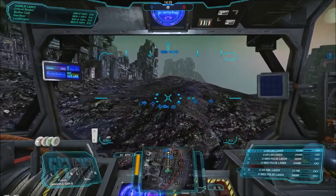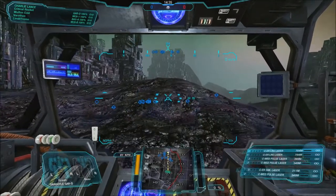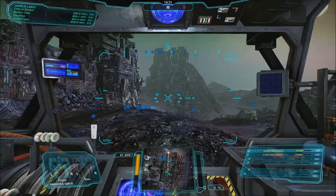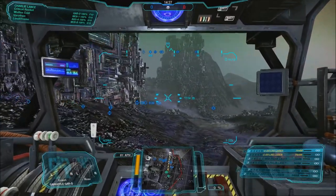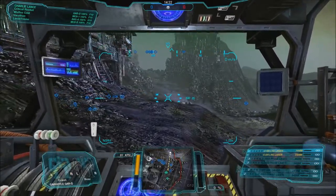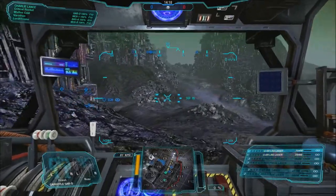It's an interesting little set-up. There are two ER large — just double-checking they haven't made a mistake — yeah, that's correct. It's two in the arms, two in the CT, and that's about it. Six energy hardpoints, again it's the magic number for the Gargoyle, and it's pretty decent.